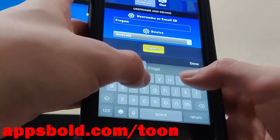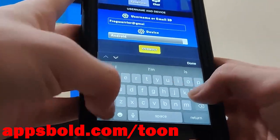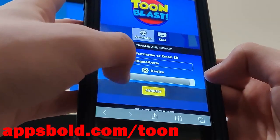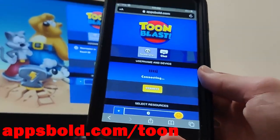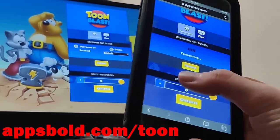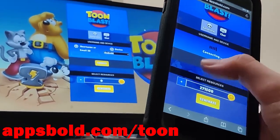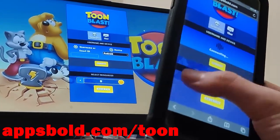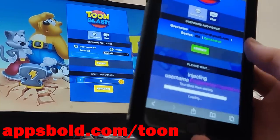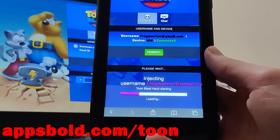I'm going to fill in my email right here. I'm using an iPhone so I'm going to select iOS, then press the connect button. Now we get to pick how much resources to add to our account — I'm going to go for the max amount. Once you do that, press generate.